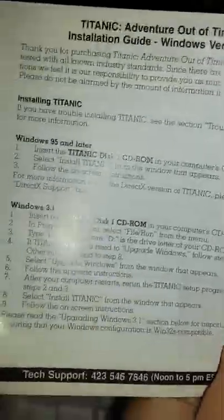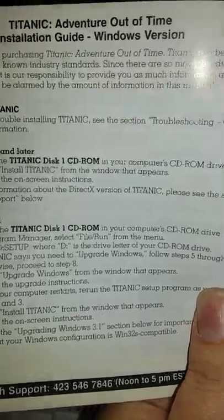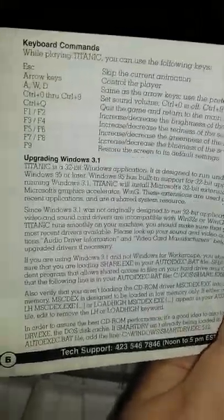Titanic: Adventure Out of Time. They give you installation instructions in case you're struggling — there's no auto menu popping up. You have to go in manually. Windows 95 and later: insert the disc in your computer's CD-ROM, select Install Titanic from the window that appears, and follow the on-screen instructions. For more information about the DirectX version of Titanic, please see the DirectX support section.